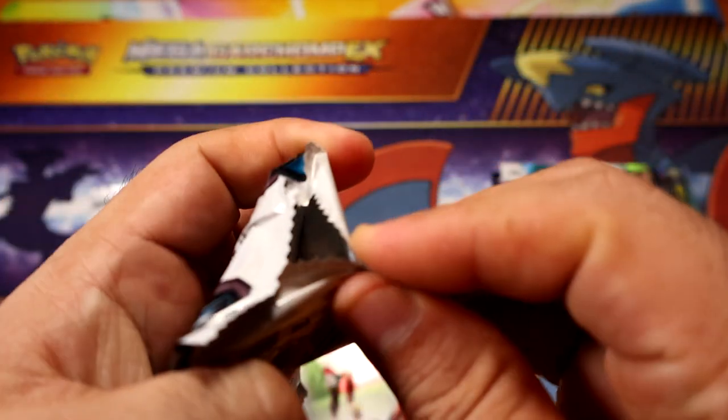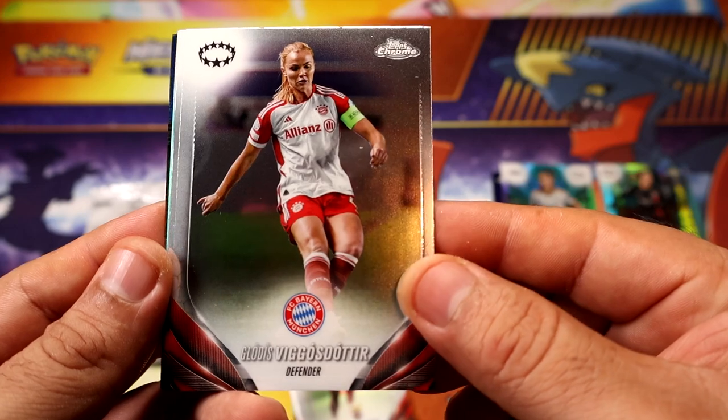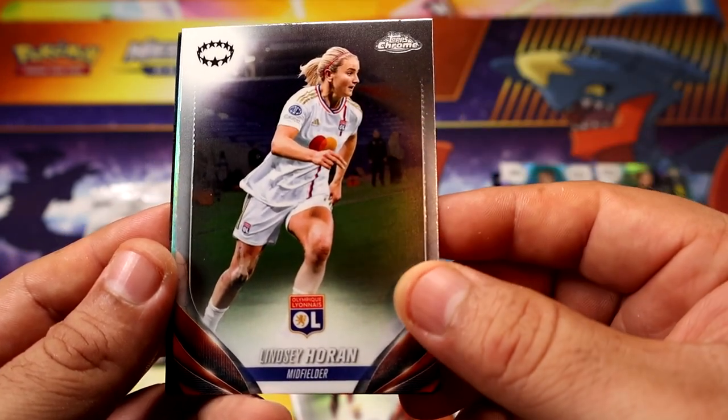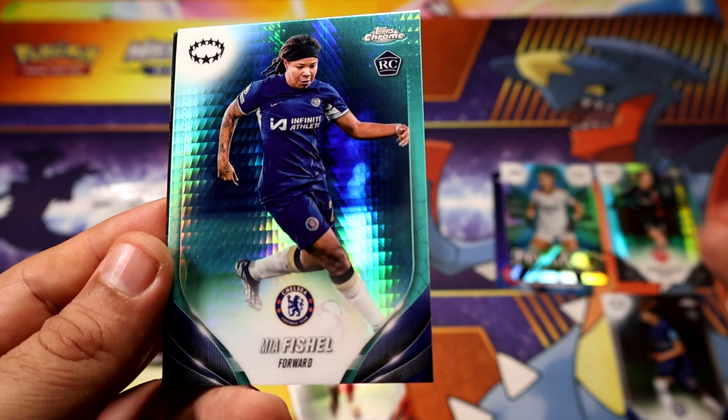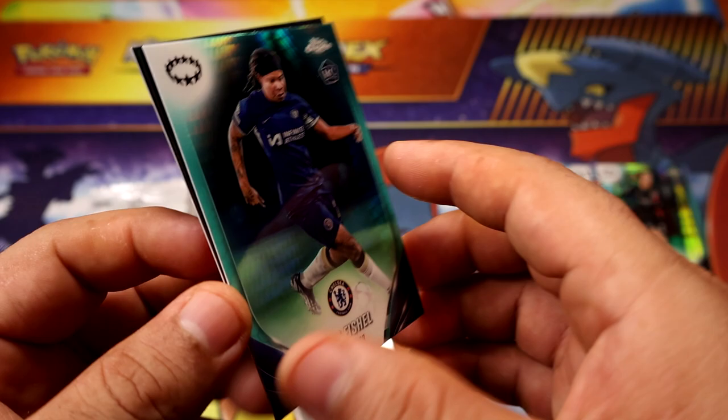Hopefully our serial number card — which seems to be right here — so I'm gonna try to keep it to the last pack, let's get some suspense. If you want to get into the serial number card, I guess you can skip to the end. There's another aqua rookie and we get Fischl once again.